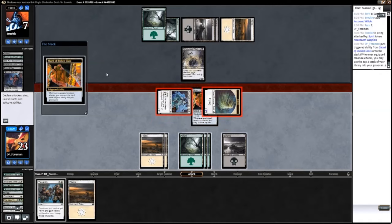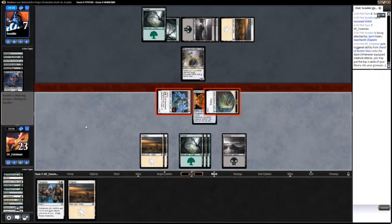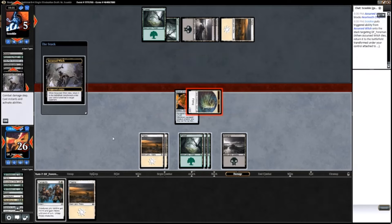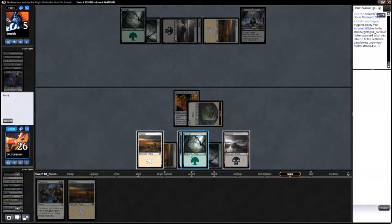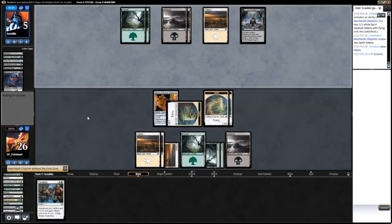I don't really mind him blocking right here, because I'm going to get tokens out of it, and that'll basically put him on a very quick clock. Tenacity should just end this game.